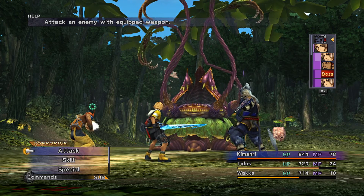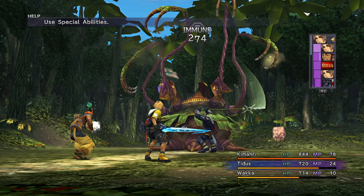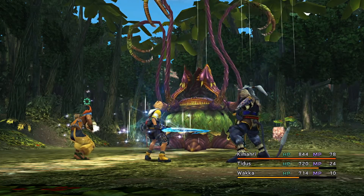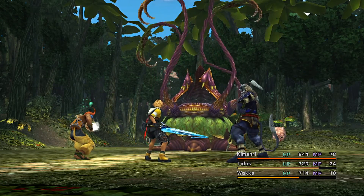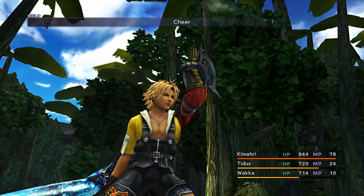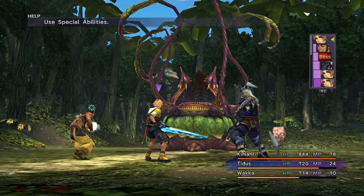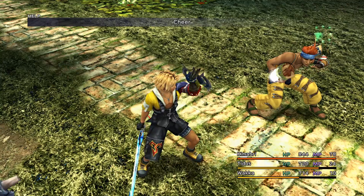Which is why if you want them to be able to tank attacks longer, then you can activate the HP spheres on their respective paths. It is quite easy to defeat Lord Ochu. You can opt for the same strategy as what I am doing in the video, where I stack Cheer 5 times to increase Tidus's, Wakka's, and Kimahri's attack.